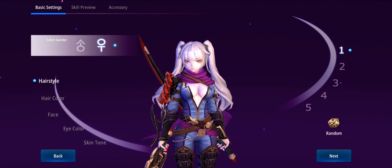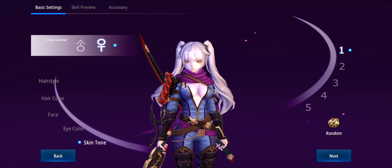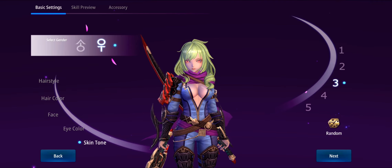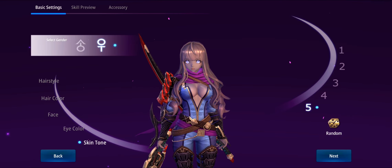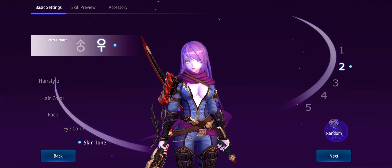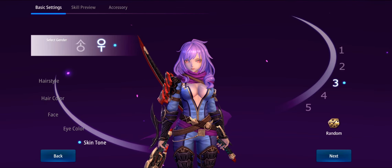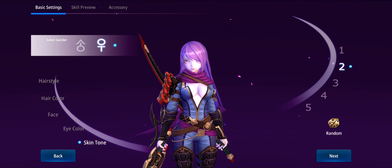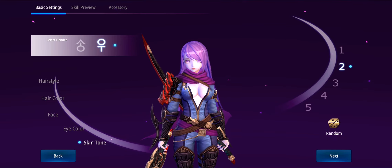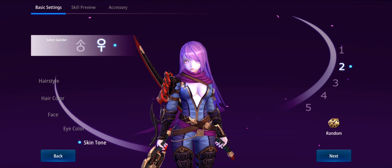I'm not gonna go through and show you all the different customization stuff, but you've got hair, face, eye, skin tone, and a couple of different options. Basically what I ended up doing was just hit random, and honestly one of the things with this game is you can't really go too crazy with your characters, so they all look pretty good anyway. It's a pretty simple character customization — not amazing in any way. The main thing that stands out is that you can be male or female for most of the classes, which is weird that I have to point out, but most games coming out don't really have that feature.